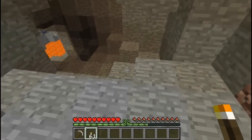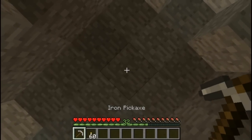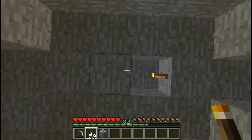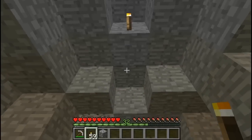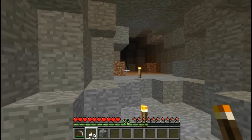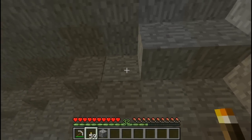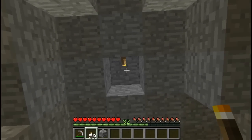If you're caving and you want to find out which direction is where, then simply dig a hole in the ceiling and place the torch at this block right here. Now look at the torch — so that is south. And yes, it is south — so this means that this is north, this is west, and this is east. This is a way to find out which direction you're facing without looking at the F3 screen.